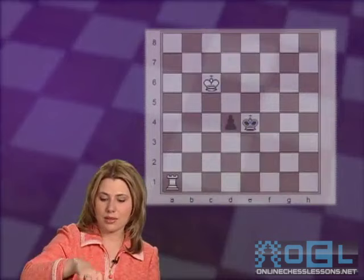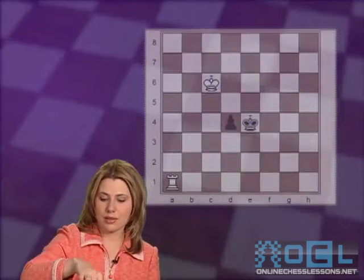White brings the king. Black advances the pawn. White brings the king. King comes to help. King c4. Pawn advances. King c3. King e2. Now black is threatening to promote the pawn. However, it's white's turn, and white will play king c2, attacking the promotion square a second time.